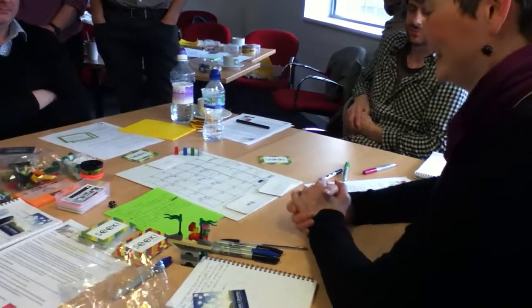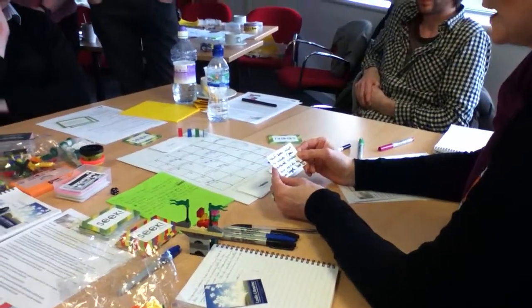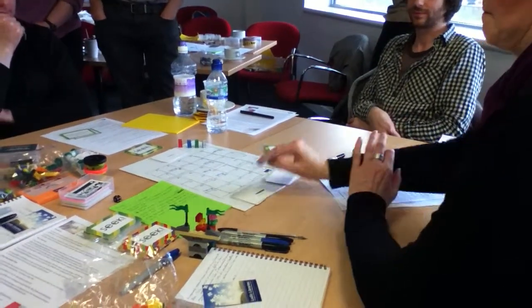I'm going to give some examples of what's on the reward, risk and chance cards. We've got a risk card — it says: 'You've been asked to include five peer review articles, but decide to use Google.' So you move back two spaces, because you've been bad.